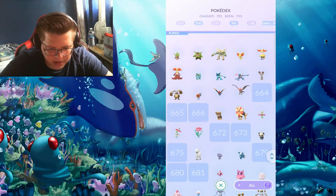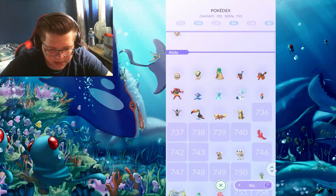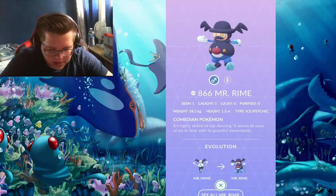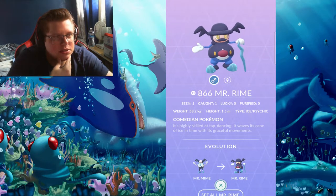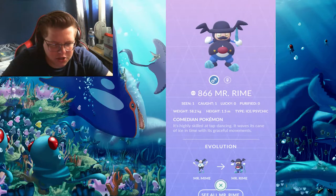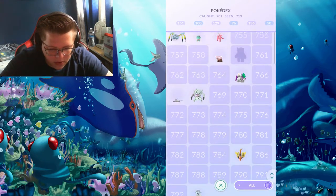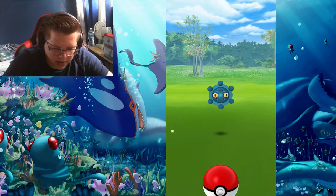Then in Kalos I have quite a few but also a lot of missing spots. Alola is getting a little sparse too. I did get the Mr. Rime — I think I watched a Trainer Tips video where he called it 'Mr. Crime' because it was only out for one challenge and you had to pay for it. I didn't even realize I had him — I must have paid for that challenge without remembering. But yep, I do have a Mr. Rime.